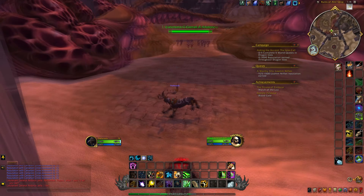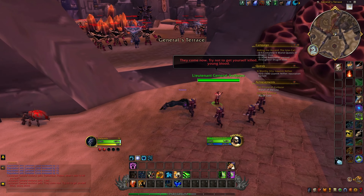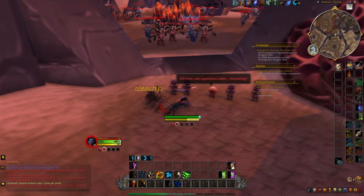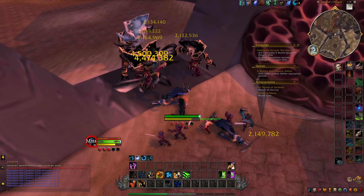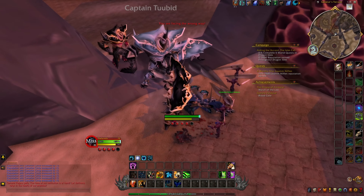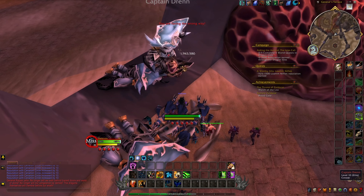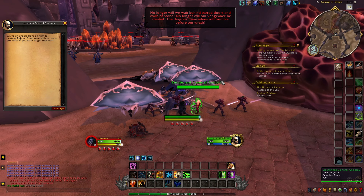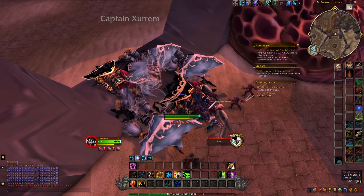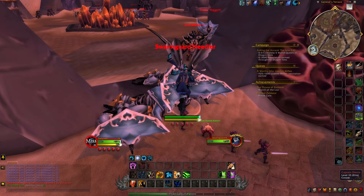Essentially we're just going to head over here, then wait — waves of enemies are going to come and you're just going to eliminate them. You let them get the first hit in. As you can see, we're getting reputation with the Cenarion Circle. There are also different types of captains over here, but you're going to want to allow them to come to you so you can actually gain access to him as a vendor.